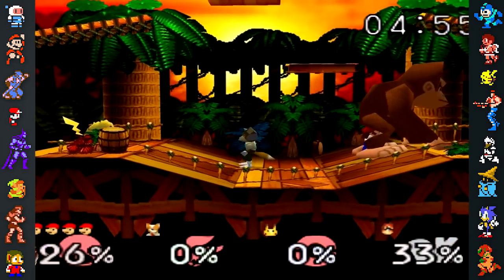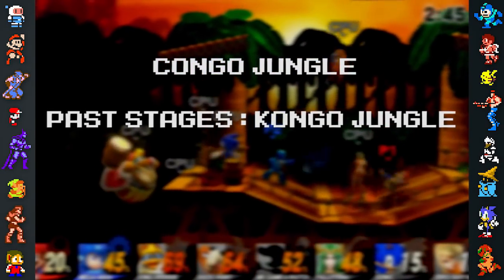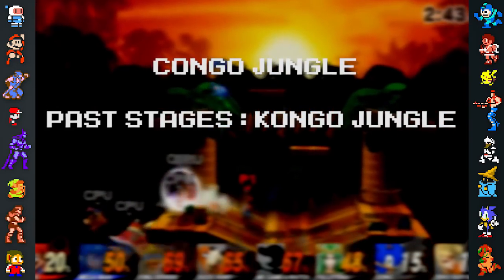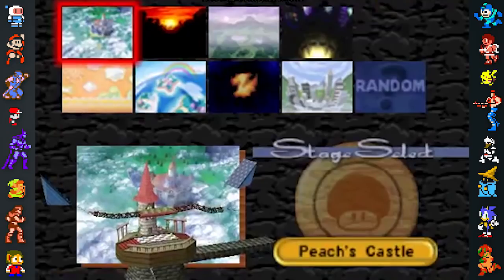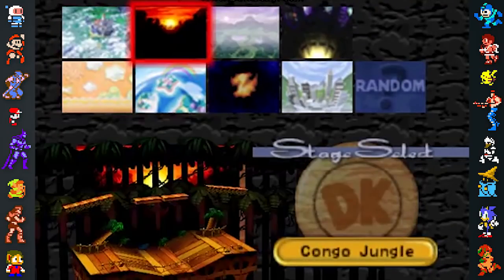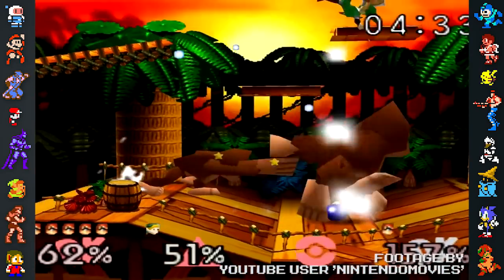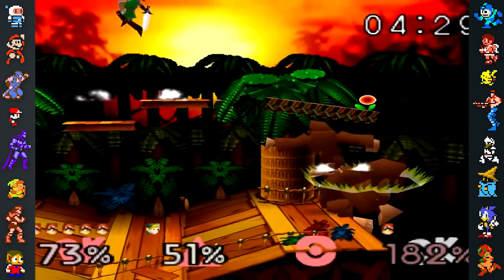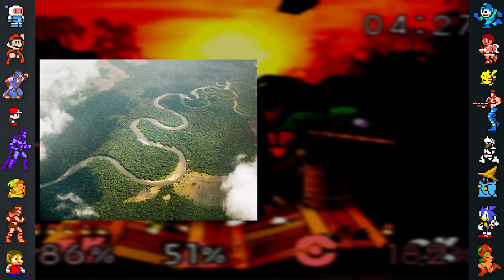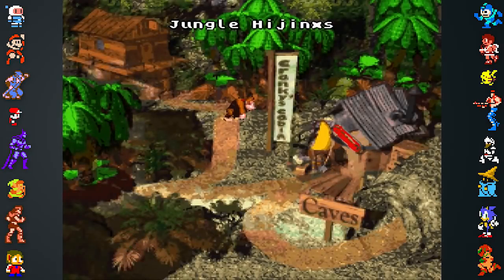The Kongo Jungle stage has a different spelling in every game it has appeared in: Congo in Smash 64, Past Stages Kongo Jungle in Melee, and Kongo Jungle 64 in Smash Wii U. In Smash 64, Kongo Jungle is spelled with a C rather than a K. It may have been an error on the part of the English localizers, as the word Kongo is used for two countries in Africa, as well as landmarks such as the Congo River and Congo Rainforest. The jungle in Donkey Kong Country makes a pun of the Kongo name by combining it with the Kong name.